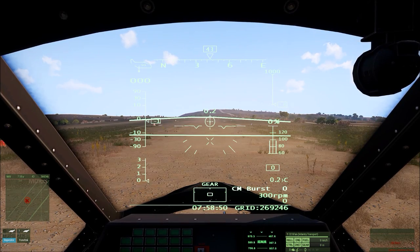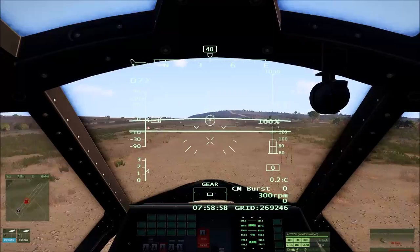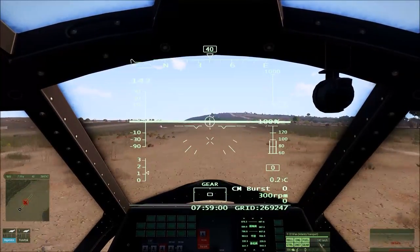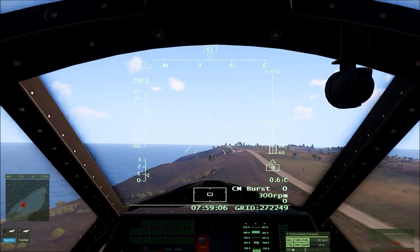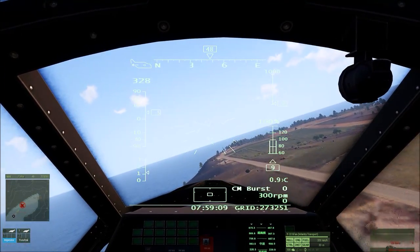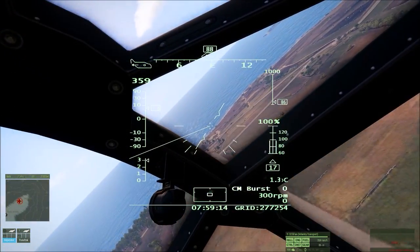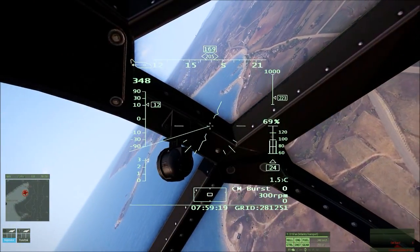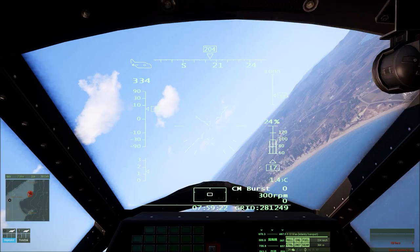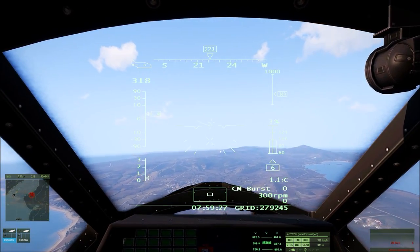Now I'll conduct a typical take-off like a normal airplane, which the Xeon is capable of. Gears up. Now there is one very important piece of information to pay attention to on your final approach, and I'm sure many players have noticed this. At a certain point at roughly 140 knots on the descent, your aircraft will suddenly lose control and nose down immediately.